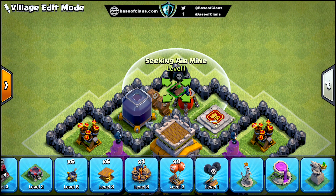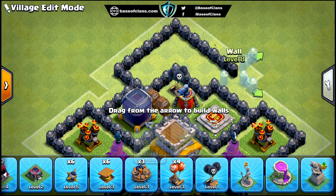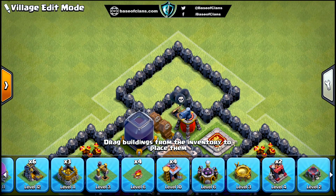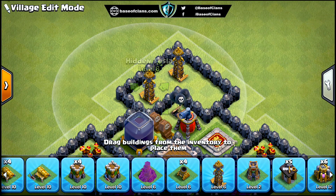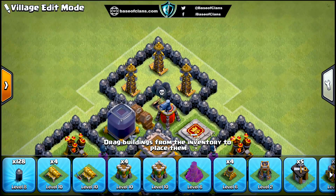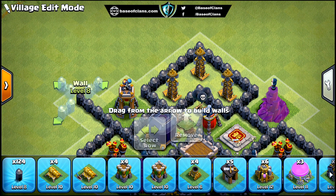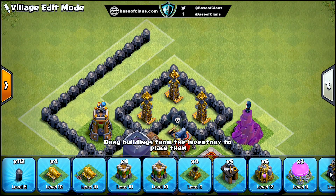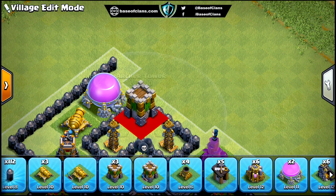All the air defenses, wizard towers, and bomb towers are placed around the main compartment, because these defensive buildings can deal more damage than other defensive buildings. So they can protect the core part of the base during raids, so that the opponent cannot get 2 or 3 stars from this base. Since these defensive buildings are in the inner compartments, opponents cannot reach them easily, so the base can defend for much longer.